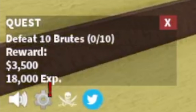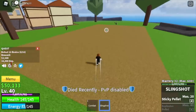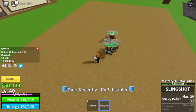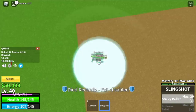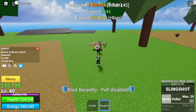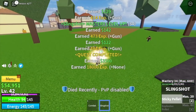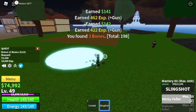The brutes are located here. You need to defeat 10. You need to lure 5 at a time to make things faster. For those who don't know, brutes are really tough. So you need to use your skills a lot. The goal here is to reach level 60. But at level 50, you can unlock your second and final skill.